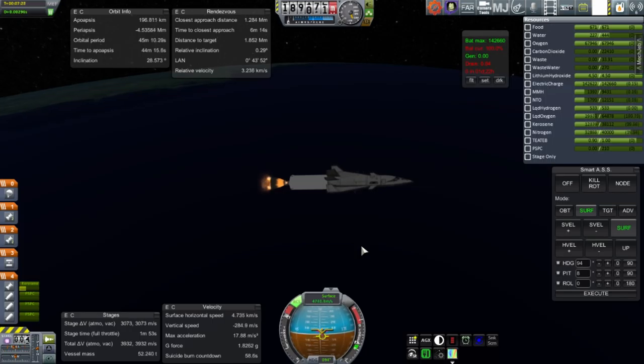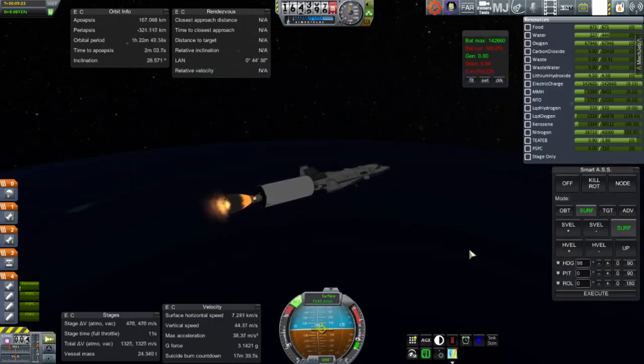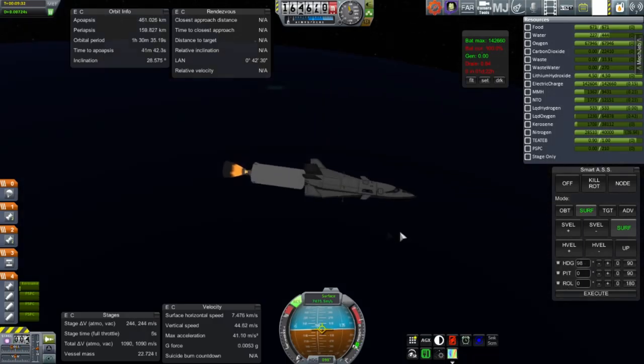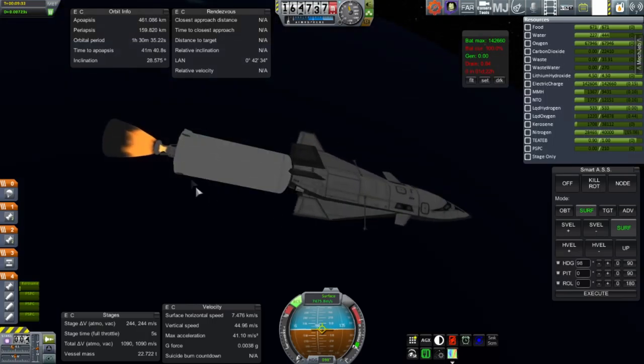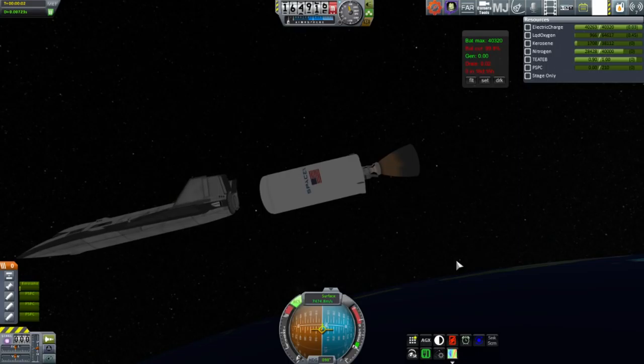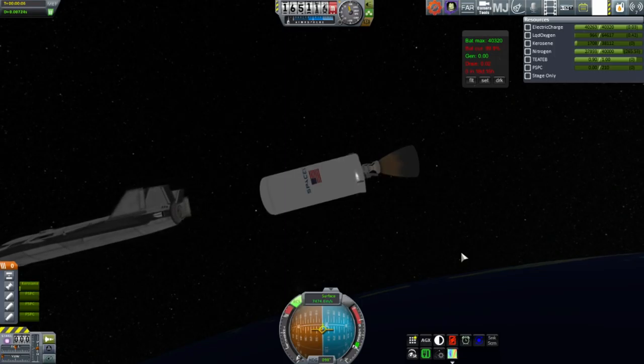Here's the second stage of the Falcon 9. I've extended the RCS booms on the Moon Chaser, and it's using the RCS thrusters on those to rotate itself upright. By the way, SpaceX is supposed to be trying to land on the barge again this Sunday, January 17th, and I'll try and stream that as it happens. Engine cutout. We're a little bit high on the apoapsis, but the station is over 400 kilometers, so it's alright. The periapsis is decently low so we can catch up, and we're separating off the second stage.